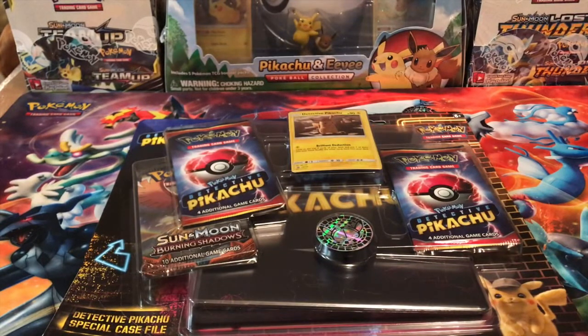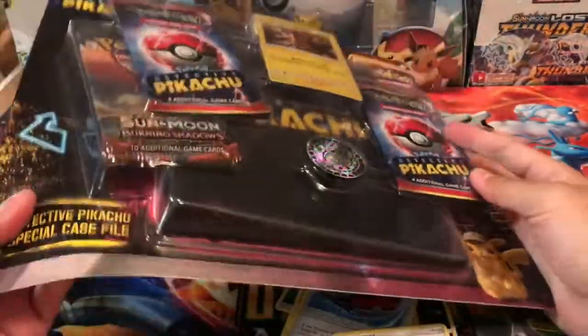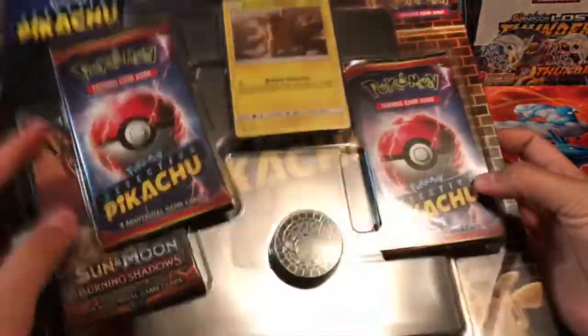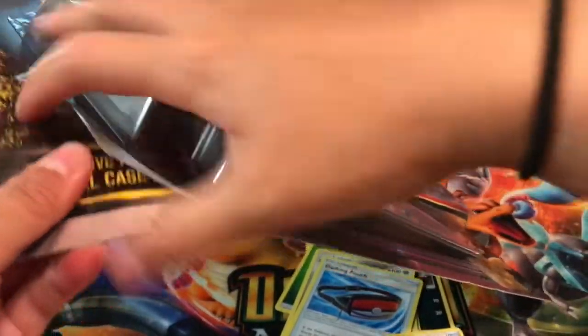What is going on guys? It's Maggie TCGTube here filming another video. Today we're going to be opening this awesome Detective Pikachu special case file. It has a really cool binder and the same coin that's been in other items, but I'm super stoked because we do get a Burning Shadows pack. Hopefully we can get a Rainbow Charizard — that would be super awesome.